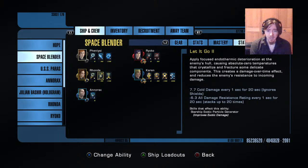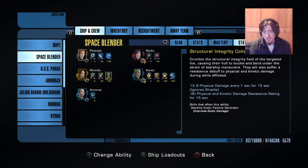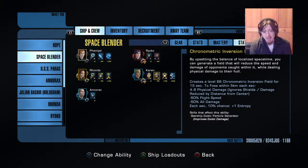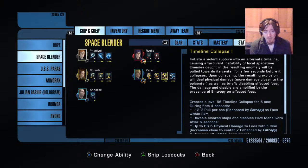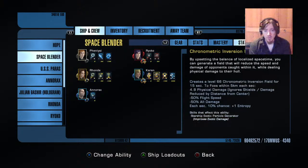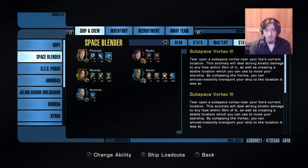Let It Go — I love this skill. It's one of only two engineering abilities I know of that are affected by EPG, so I stick it in there. Structural integrity collapse — again affected by your EPG, definitely stick it in. Channel deconstruction I use for one reason only — to build entropy. Chronometric inversion field counts as an anomaly believe it or not, which is extremely important for the starship traits. Timeline collapse is another anomaly, and importantly these are temporal anomalies not science anomalies — if you have a skill that's both temporal and anomaly it's giving you double the benefits from your starship traits.